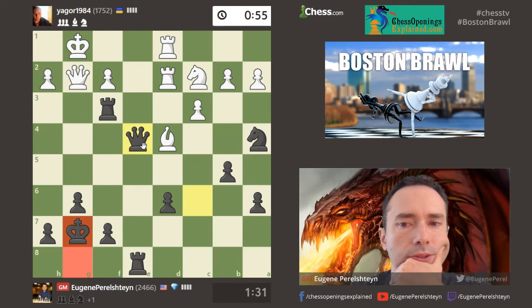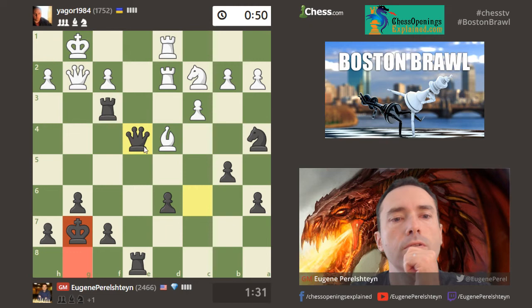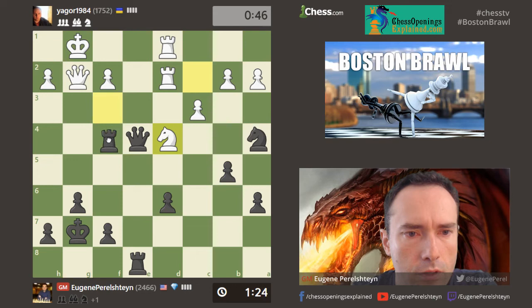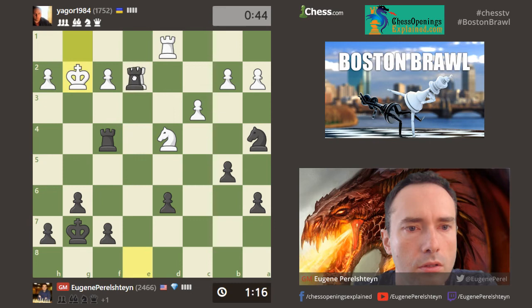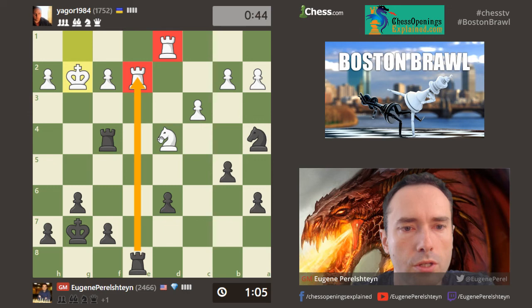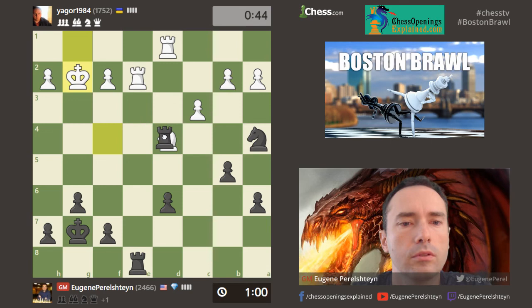My opponent fell asleep — difficult decision. So he decides to offer me the queen swap, which I'll probably take with this move. It takes, takes. Actually, hold on guys — did he just blunder? Let's see if you can find my next move. I think he blundered. My logical reaction is to take, take, and then move the rook out of the way, but actually I think I have that move — and that's game over. GG.